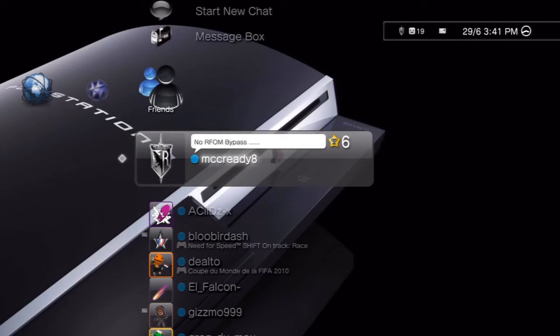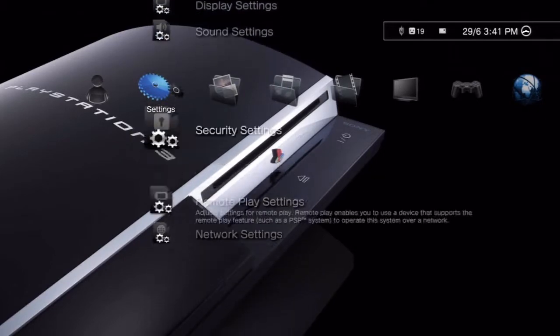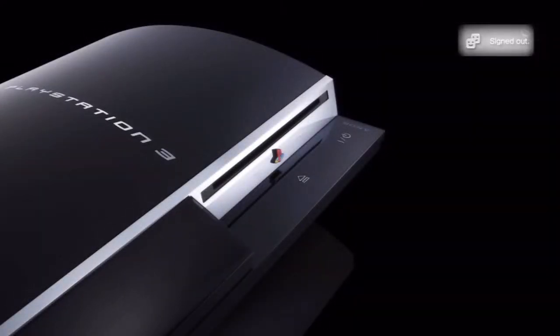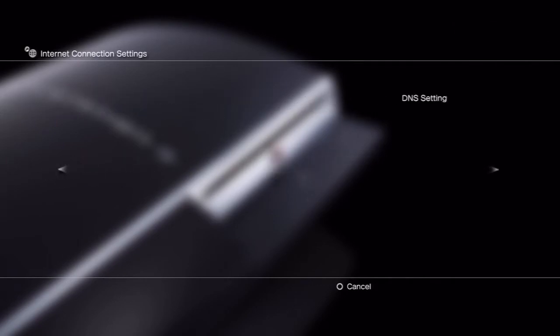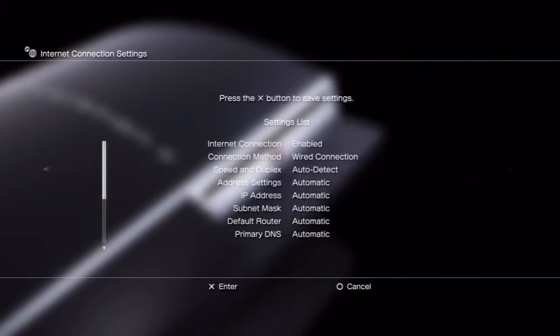Okay, so now we're finally on the PS3 — after a mistake which I corrected. Just go to Settings, then go down to Network Settings, go into Network Settings, then go into Internet Connection Settings. Now go to Custom, go across and use whatever internet you're using. Then when you finally make it over to Proxy Server, put Proxy Server to 'Use' — make sure it's on 'Use'. Go into that.